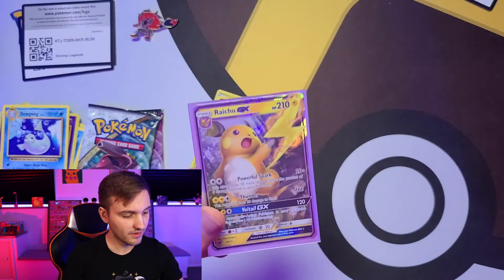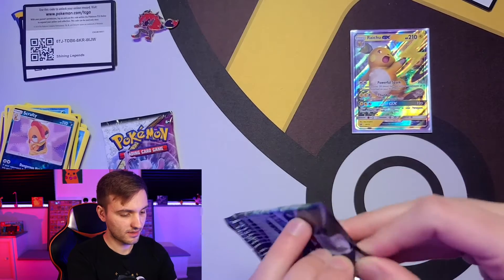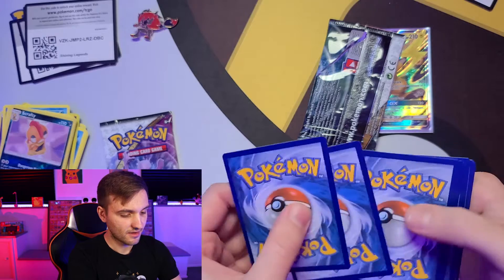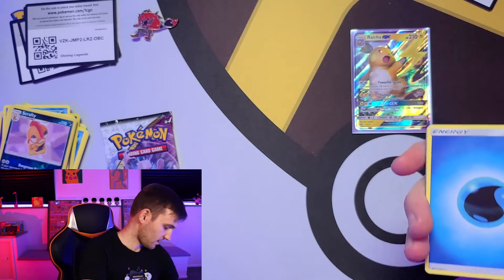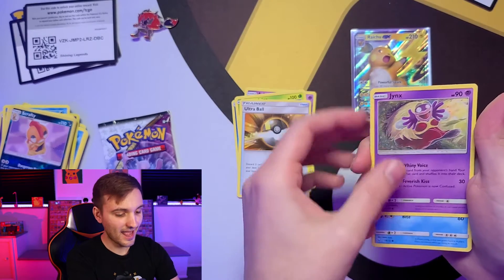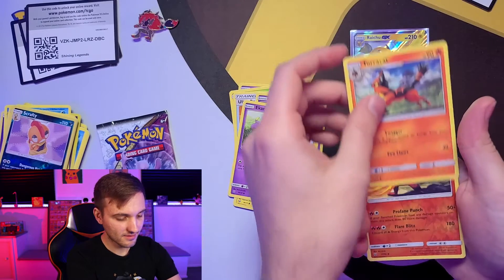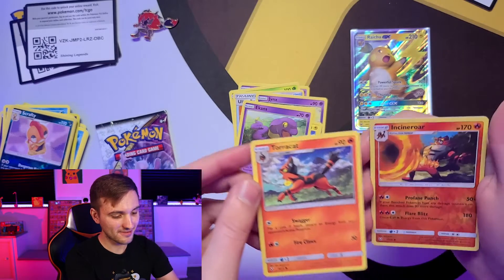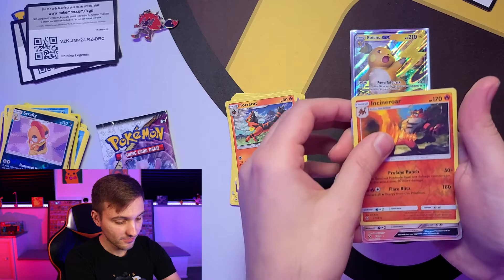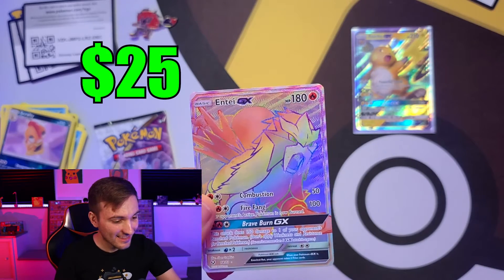Let's put him in a sleeve — really pretty card — and go on to pack number two, the Genesect pack. Starting with a water energy, Arbuck, Carnivine again, Ultra Ball, a Jynx — I hate the artwork for this, it's horrifying — Croconaw, Pikachu, Ekans, Torracat, hey Torracat and Incineroar back to back! Reverse holo Incineroar and of course, on this channel whenever we get back-to-back related cards we always have a really bad last card... so we've got an Entei GX — no freaking way!